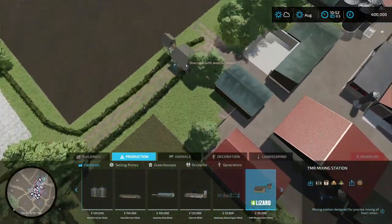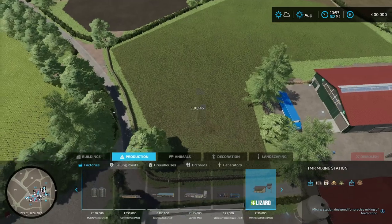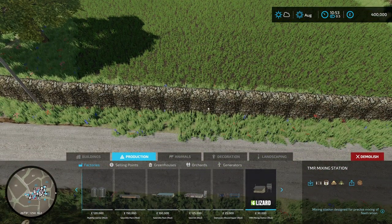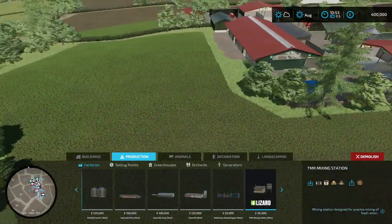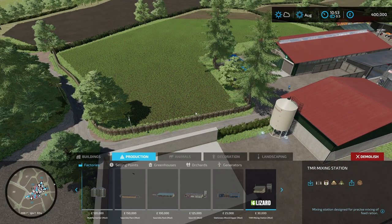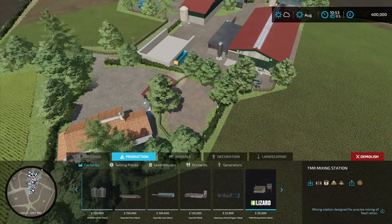I honestly don't know where we can put this because it overlaps with everything in here. I wonder if I can delete those stone walls. I don't want to mess anything up. I don't think I can customize it. I think there's a way to get rid of everything like bushes, but I don't want to do that. It's possibly because this is attached to the cow area — yeah, the cows can kind of roam out here, so maybe that's why we can't do that. We need to find a spot for the TMR mixing station, so I'll have to figure that out once we get some fields going.